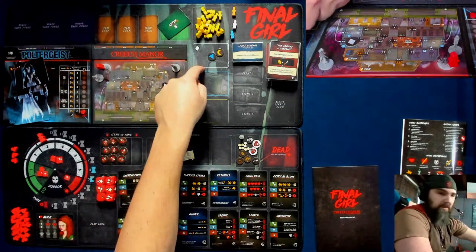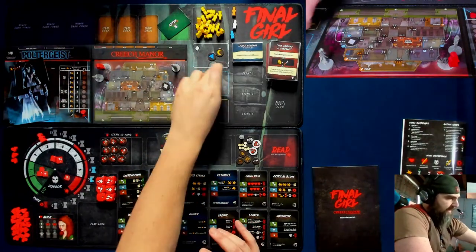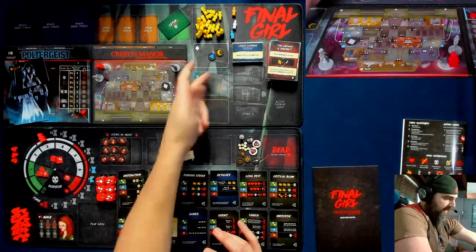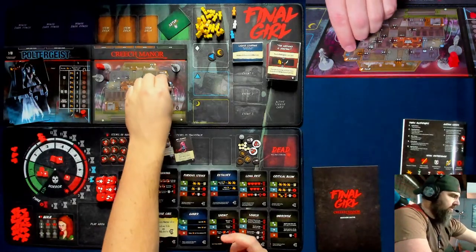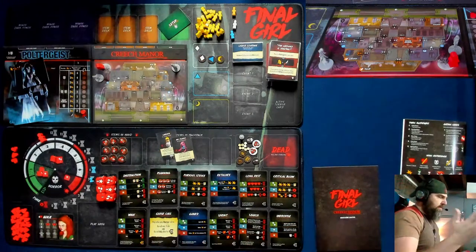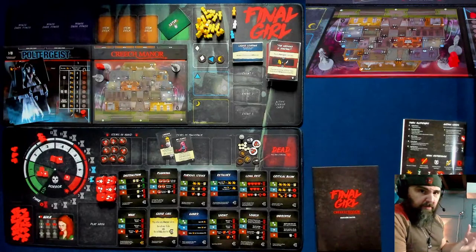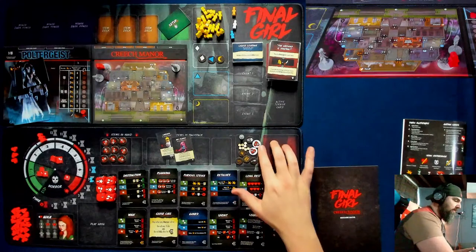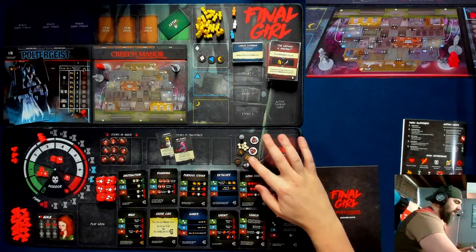I've never felt the need to use that meeple overflow area. So that real estate area — I'm just going to put the action I'm trying to do there, that's where I'll put the card. They have that at the core box too, where they give you these cardboard tiles. I don't really see the point of that. If anyone uses those spaces for what they're intended, please let me know — I'm super curious. In the four feature films I've seen, I cannot imagine a time that would be absolutely necessary.